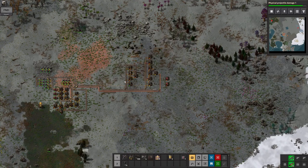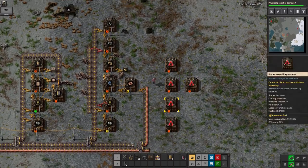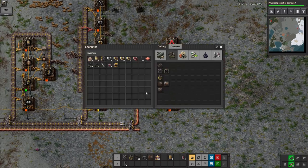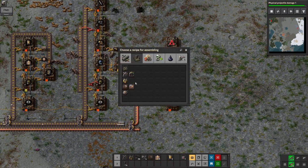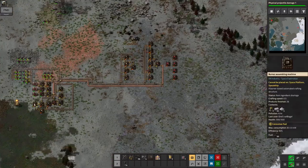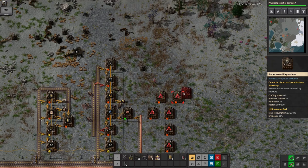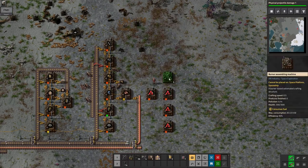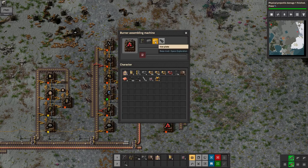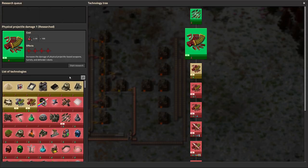Early on in the game the biters are a bit more of a menace because they're actually dangerous. Later on you've got walls everywhere so they're just sort of a resource sink rather than anything else. Here I'm redesigning this - I thought I might as well have both of the wire assembly machines feeding off the same conveyor belt, because it saves me having to run another one up off the bus. And up here I can start working out the best way to fit in the mining drills.